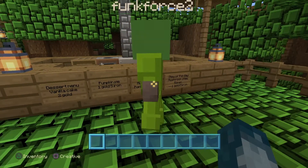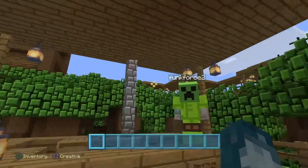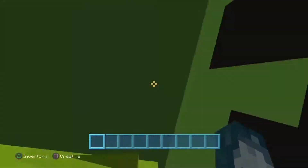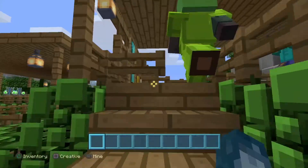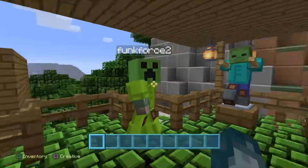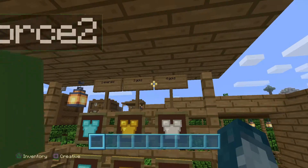The dessert menu: vanilla cake is two gold, pumpkin pie one gold five iron. Also, if you have this job you have to buy the food yourself and then cook it. Up these stairs and straight ahead is a clothes shop — we're selling sets of clothes for one emerald, three gold, and four gold, and there are mannequins on display.